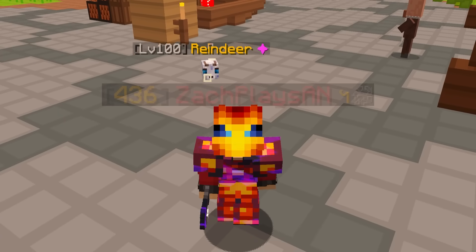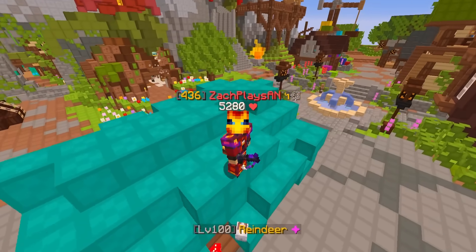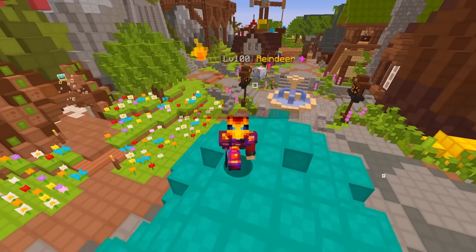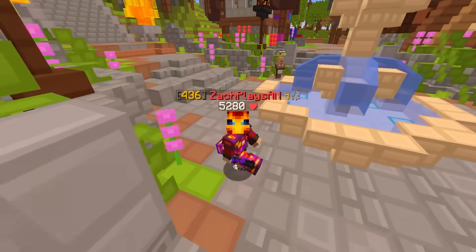Ladies and gentlemen, welcome back to another episode here on the Iron Man Profile. In the last episode, we did the spooky event so that we could actually get our hands on three of the five equipment pieces required to get extra carnival tickets and for the party set for the museum.